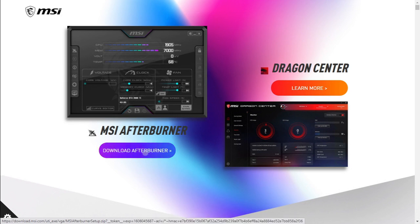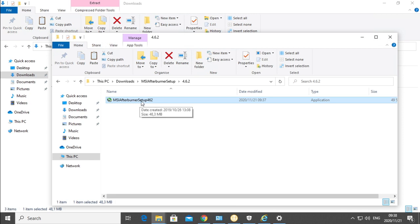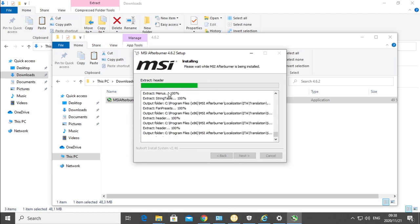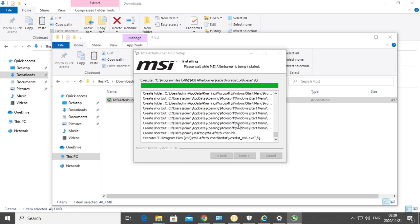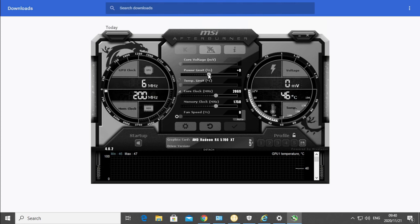Let's start with downloading MSI Afterburner. Once MSI Afterburner has been downloaded, we're going to install version 4.6.2. Now that MSI Afterburner has been installed, we can see which graphics cards we have and we can actually change the settings for each graphics card.